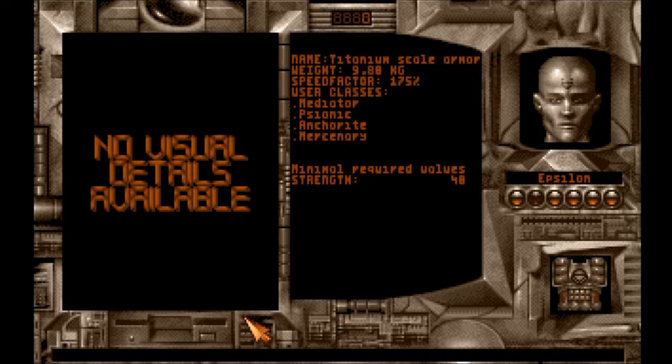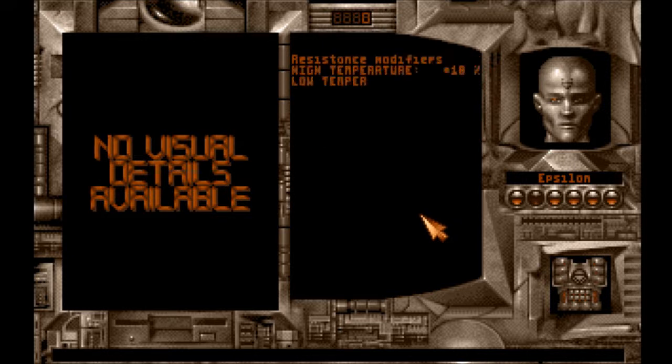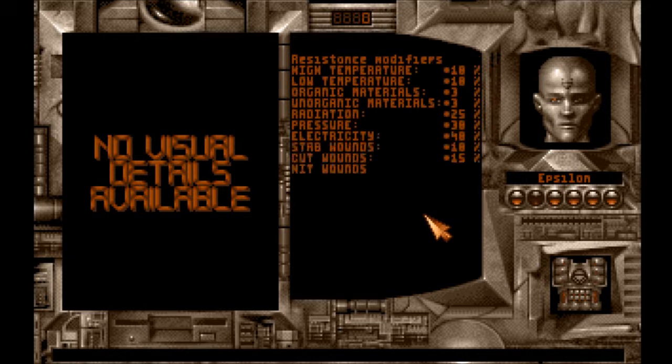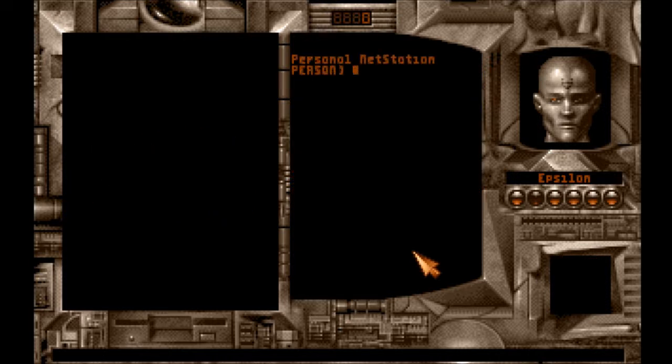I'm going to write this down. Maximum armor. Mediator. Psionic. Ink. Mercenary. 40 strength. Physical protection is what we're really looking for — plus 40%. And it's good against high and low temperature, slightly against these materials. Radiation, pressure — it's good against all this stuff. It's good armor.